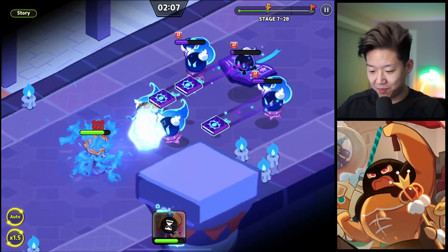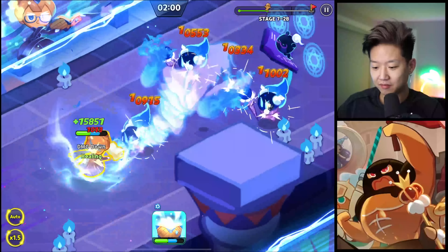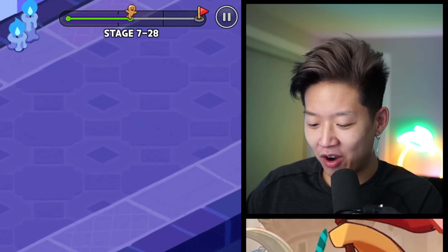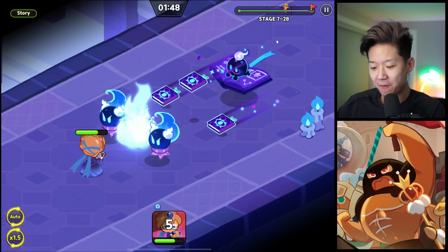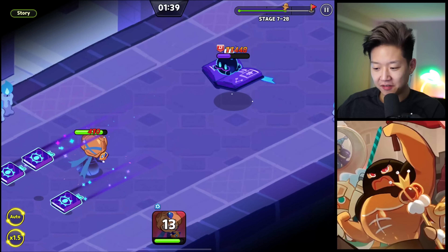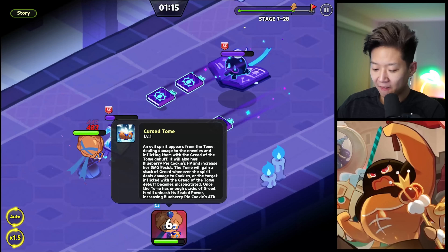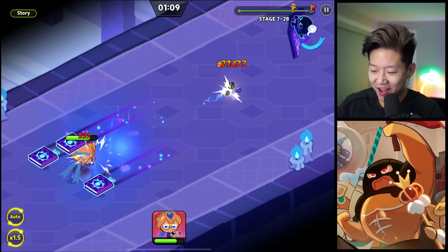Yeah, I guess Blueberry Muffin dabbles in the dark arts. That's an evil spirit she's summoning, isn't it? We get it, you can't hold back. I should just ascend Cream Buff - she's top two most cute. I still don't fully understand what it does, there's a lot of reading.